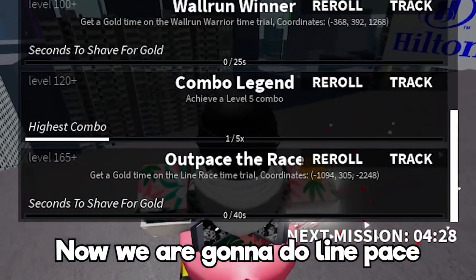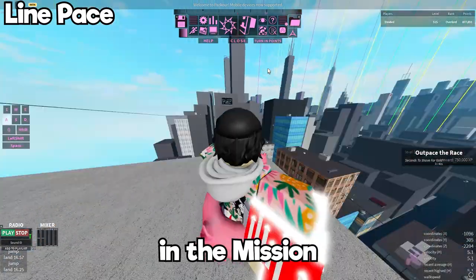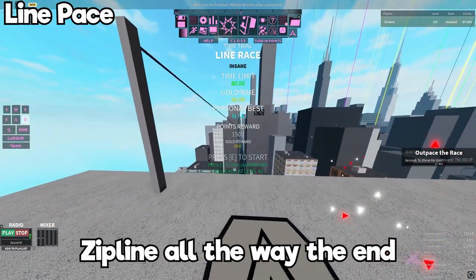Now we're gonna do Line Pace. Line Pace is right by Uptown site — you can follow the coordinates in the mission. All you have to do is just ride the zipline all the way to the end.